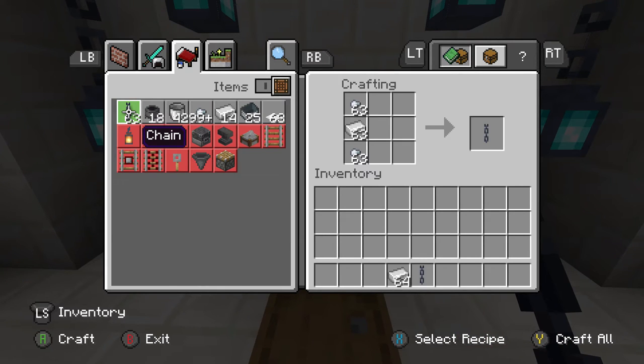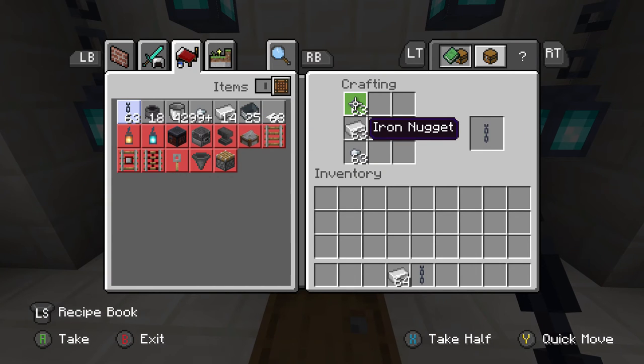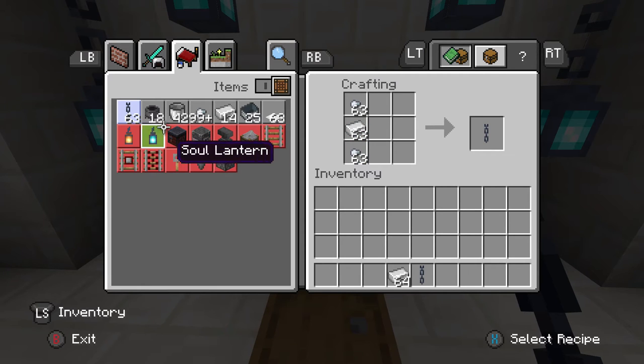The crafting recipe is right on the screen right now. You need an iron nugget on the top, an iron nugget on the bottom, and an iron ingot in the middle to make one chain.